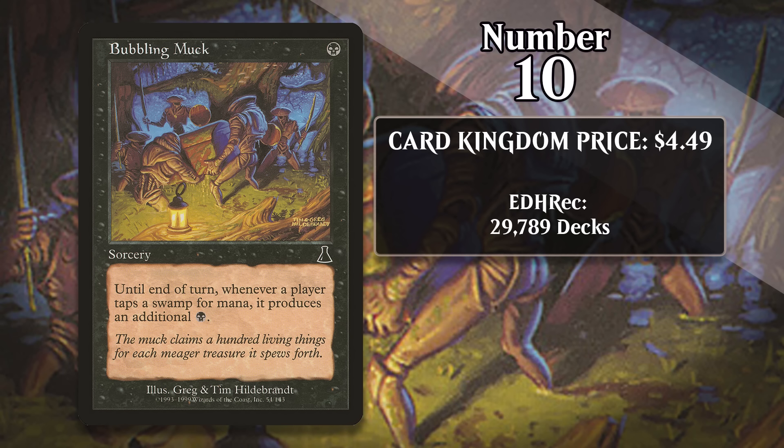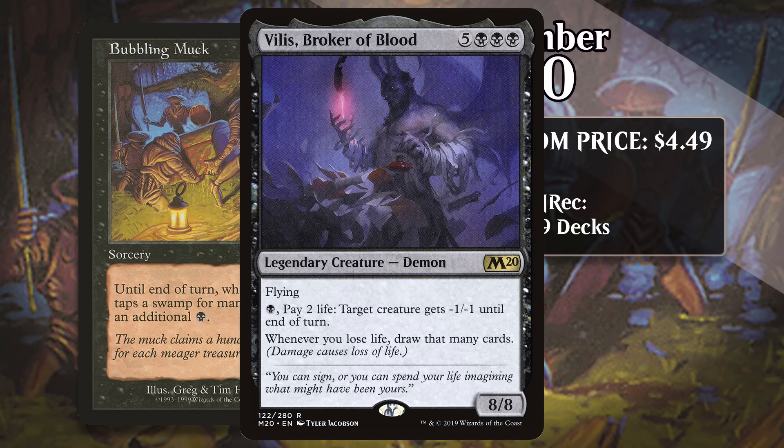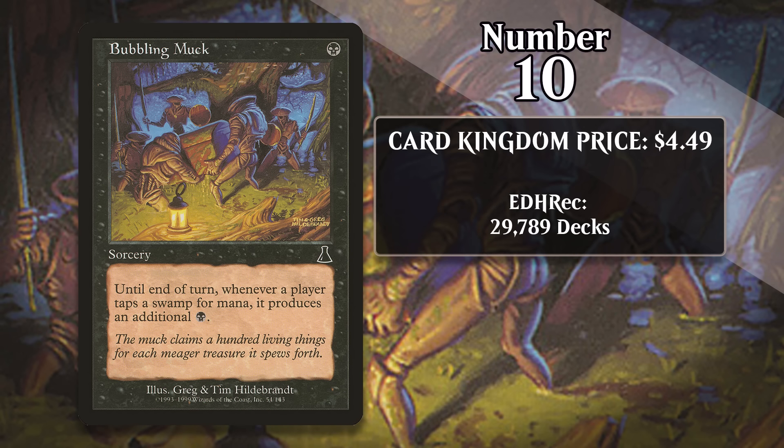Unlike High Tide, Bubbling Muck hasn't seen play in 60-card formats. High Tide is a lot better because it's an instant and just because it's blue — there are lots of effects that untap lands in blue, and lots of card draw that can keep the chain going. Black isn't nearly as good at either of those things. Still, while Muck hasn't done much in 60-card formats, it is a relevant card in Commander. Mana multipliers always fare better there, since games generally tend to be longer and you have the time to get a board state where you can really go off. And if you're playing an expensive Commander, Bubbling Muck can even help you get it into play earlier. While there's only demand for Bubbling Muck in Commander, the fact that there is only a single printing of it from a quarter century ago means that the card's limited supply is being stretched to its limit.